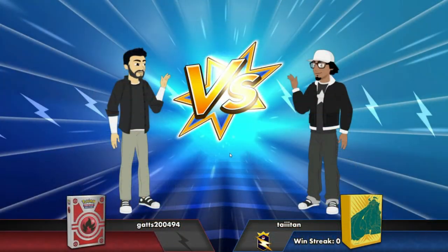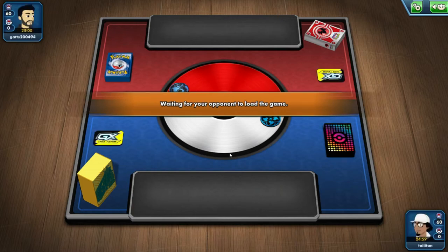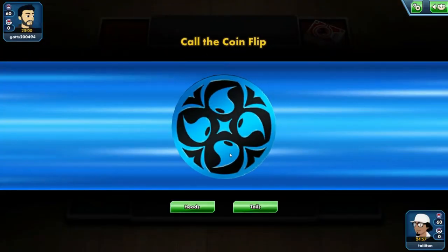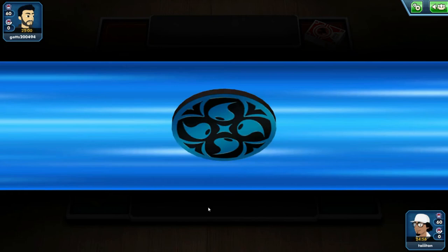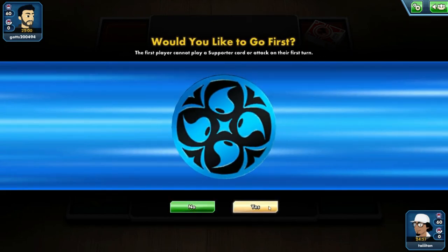Fire deck — we could have an advantage. This should be okay. I'm sensing maybe Vivid Voltage Charizard? Like I was saying before, I feel like IceQ is decent — it's just the way it came around, especially with things like Zacian.